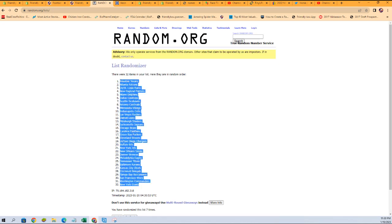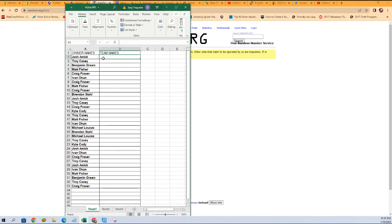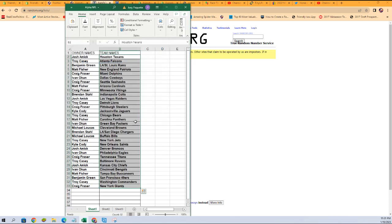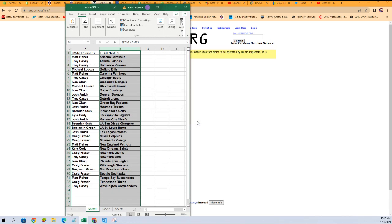Giants at the bottom, Texans at the top. There is Josh A with the Texans all the way down to Craig F with the Giants. Any trades? Now is the time — go ahead and get them in chat, we'll get you done. All right, I'm going to alphabetize by team name. It's going to keep the owners with the teams you have presently — it's just making it easier on us. There we go. Sorted.